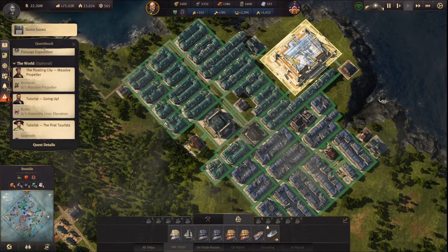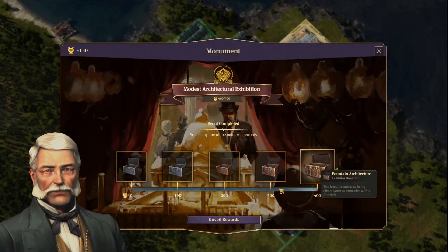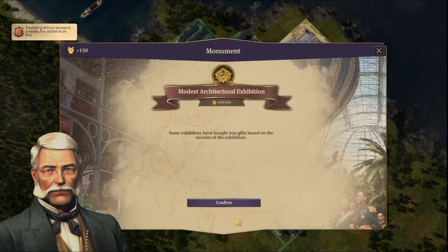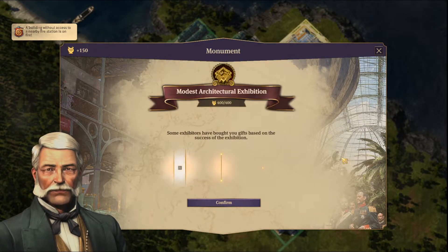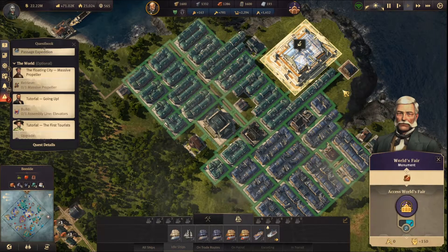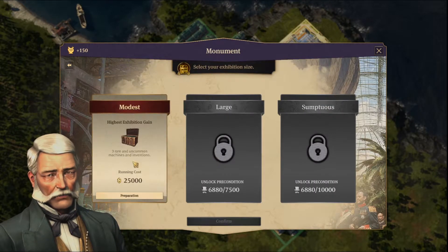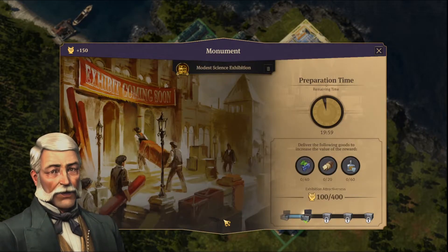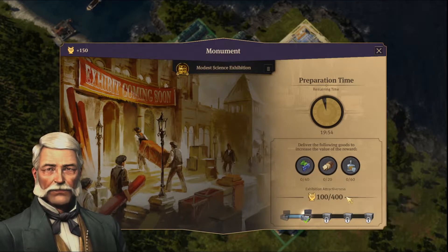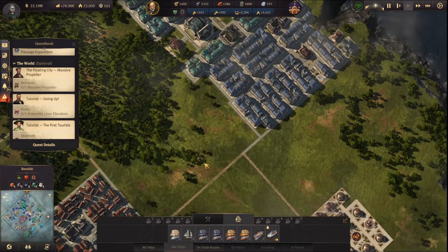We also finished our first World's Fair — let's see what we have. I'll take the fountain — sweet. Let's run another one. Let's do science and innovation. We have grapes, we have bread, and we have schnapps — perfect, perfect, perfect.